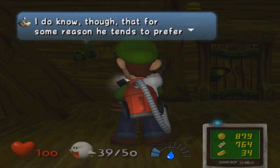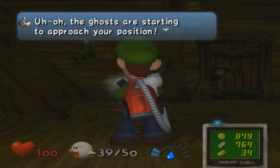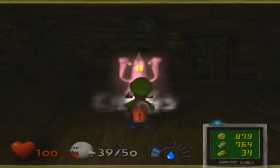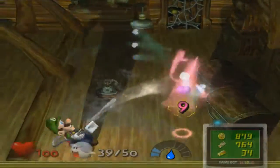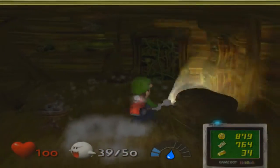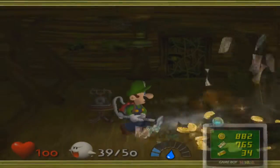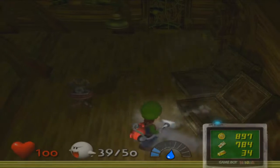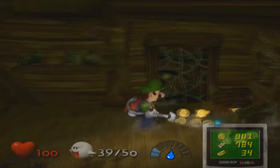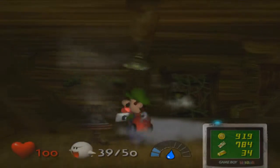Professor Gadd mentions Uncle Grimly tends to prefer rooms with mirrors. Then the ghosts start to approach your position — be careful, Luigi. Now we have to battle a few more ghosts. There's a lot of cash in here. I'll just check whatever I can in the meantime before we start battling more ghosts.